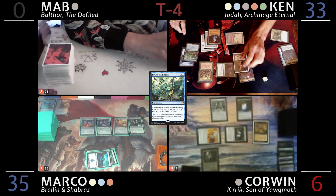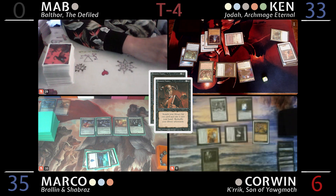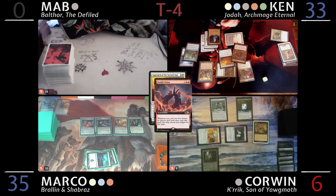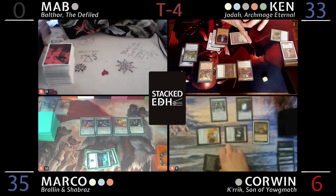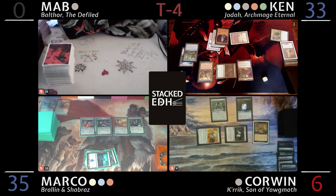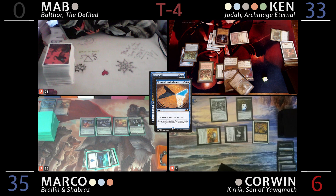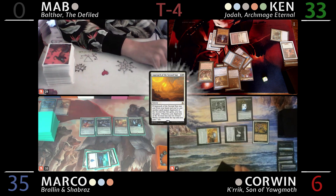I'll cast Swarm Intelligence, then cast Demonic Tutor, trigger Swarm Intelligence to get Approach of the Second Sun and a Double Vision. I'll cast Approach of the Second Sun, put it seventh from the top. Cast extra turn spells — one, two, three, four, five — that's ten extra turn spells total so I'll be able to draw it. You should have just let me win.